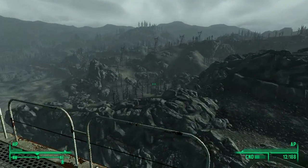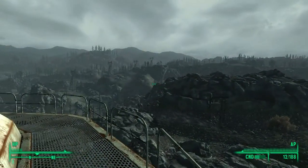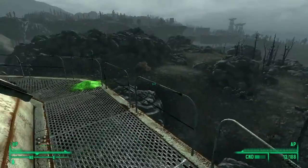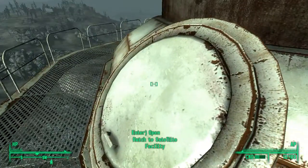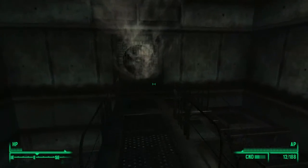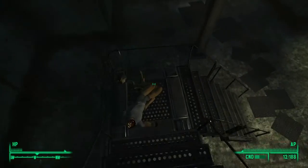Welcome back folks to another exciting episode of Fallout 3. I'm still on that satellite array and I think I unleashed a nuclear hellfire storm just a moment ago, or rather in the last episode. Luckily it was just targeted at the area around this array and I don't think there's anything of value here. So I guess nobody got hurt. Since the computer won't actually let me launch any more nukes, I'm guessing that the orbital platform has been depleted. So I'm gonna count that as a win.